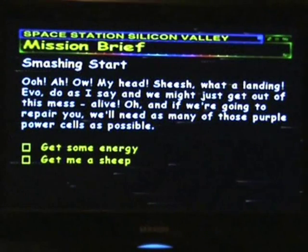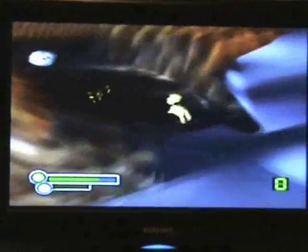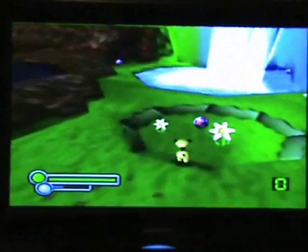Starting off, the game tells you a bit of the story and what you have to do. The objectives on this level are to get energy and steal the sheep. Basically you are a microchip that can take over dead bodies. You find out that you killed a dog right at the start of the game, and you take over that dog — it's your first animal.